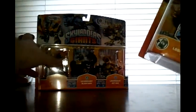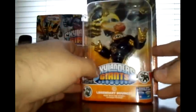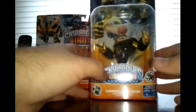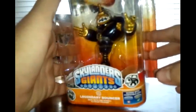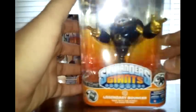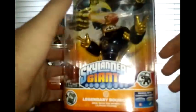Let's start with the Legendary Giant first. He is Bouncer — a pretty cool choice, I do like Bouncer. You can see he has all the Legendary character traits; he's got the purple and gold color scheme going on, with a purple chest plate and armor, and his other pieces are gold. He's just a more powerful version of Bouncer.